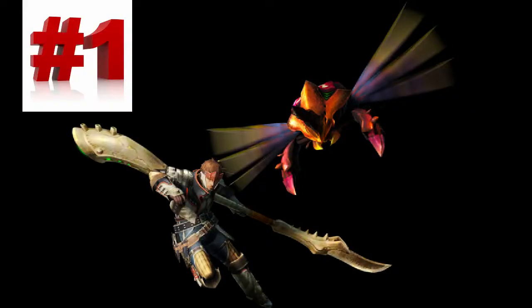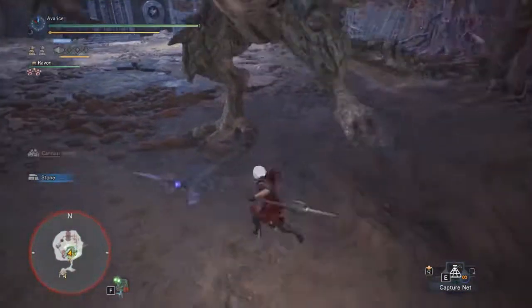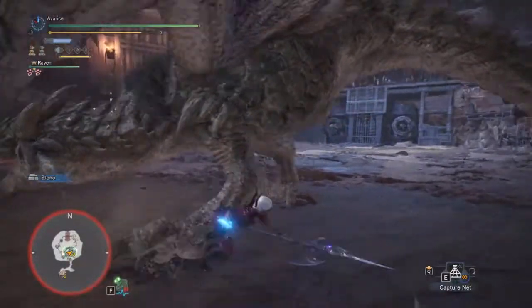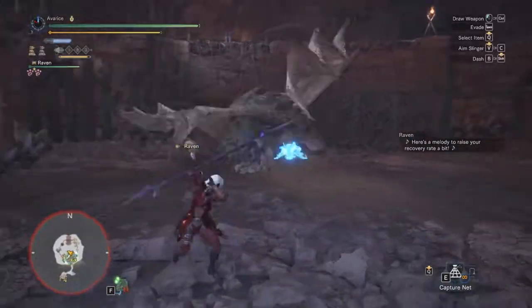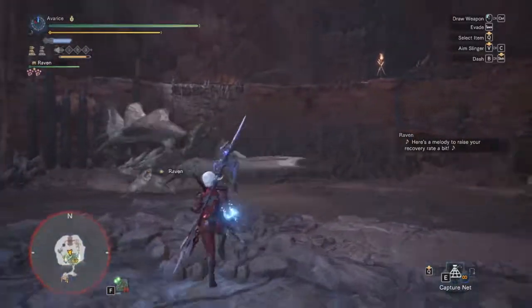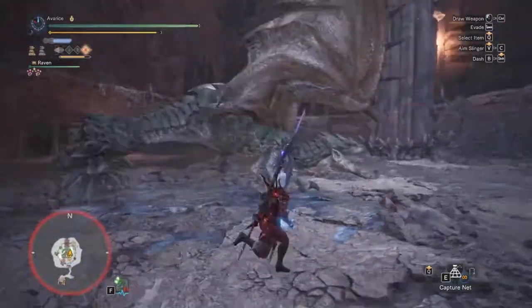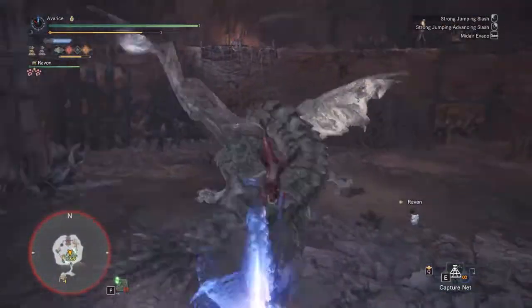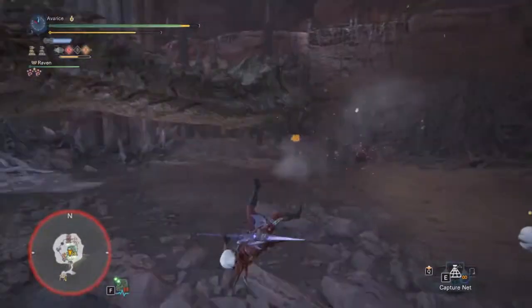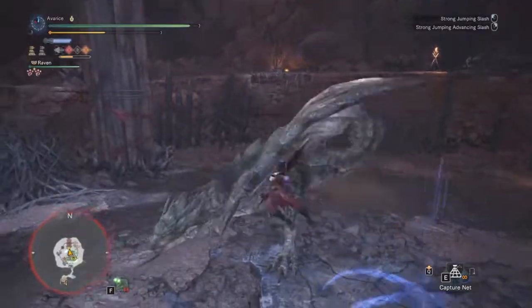And now, finally, to number one: the Insect Glaive! The one who wields the Insect Glaive becomes the Reaper of the Skies. The Insect Glaive is a dominant force and my number one favorite weapon. Not only because it has a good amount of damage — actually, it has a moderate amount of damage — but when you use the Insect Glaive, you become the Master of the Skies. You rule the Skies. No one but you. You will dominate in the Skies.